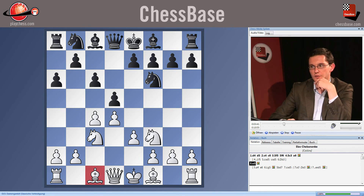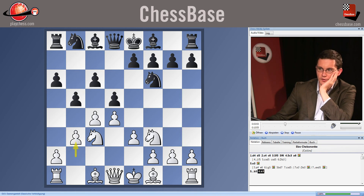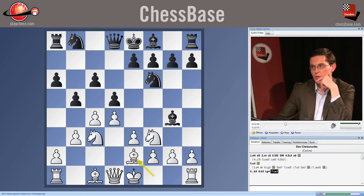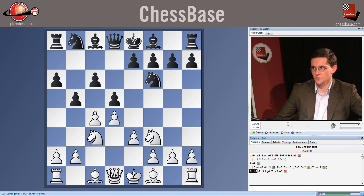e3 is another core response to the Chepanenko Slav. Black normally follows with b5, and then the older line with b3, bishop g4, bishop e2, and e6. This has proved quite resilient for Black over a number of games — his bishop is developed outside the light-square pawn chain, he's going to have pretty easy development of his remaining pieces, and even if White gains the two bishops, these center pawns will be extremely solid for Black.